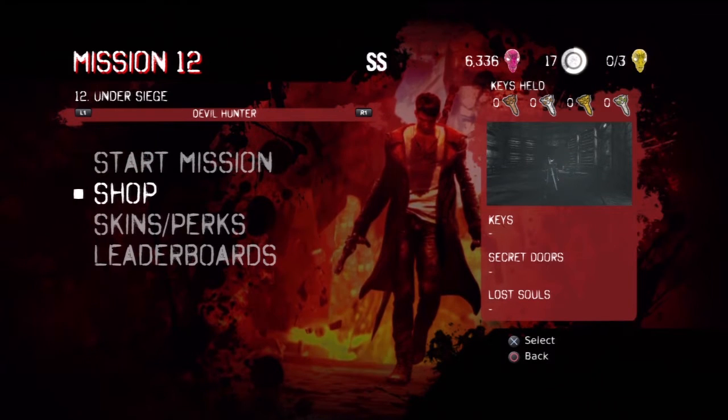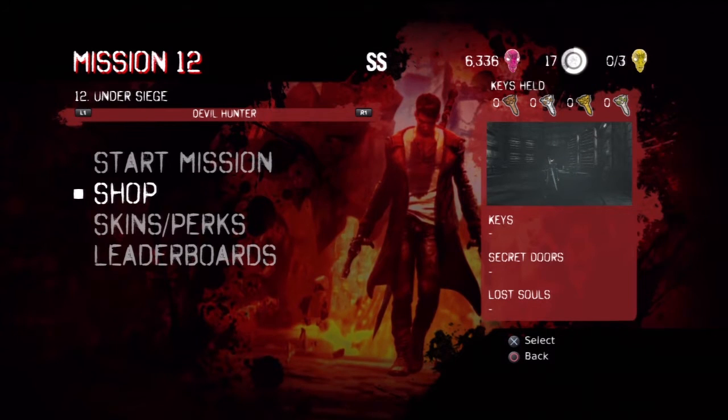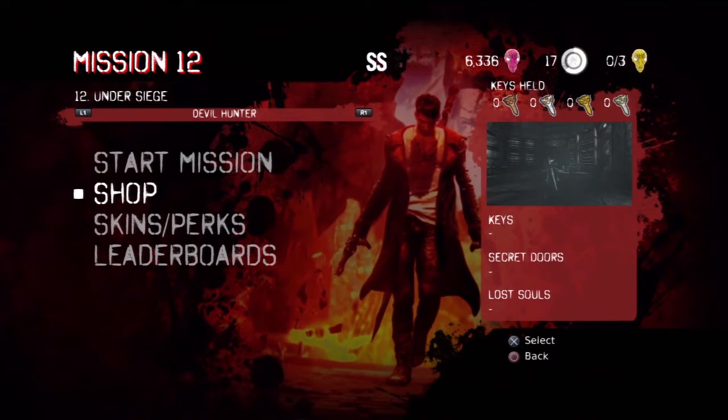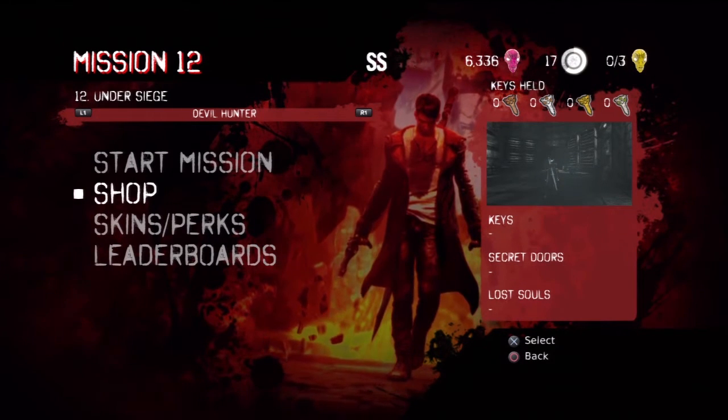Before you start upgrading, I would really suggest you beat Mission 2 first. That way you'll have enough weapons that will be worth upgrading. Mission 2 gives you 3 weapons in total: Orisis, Ophion, and the Arbiter Axe.